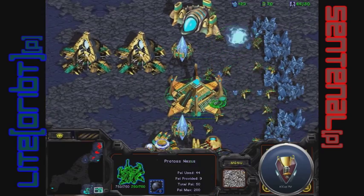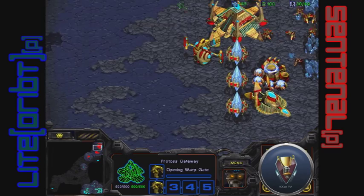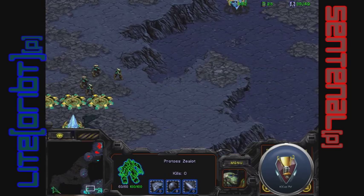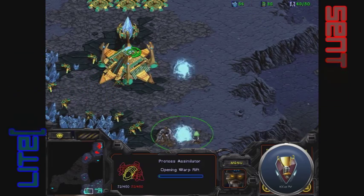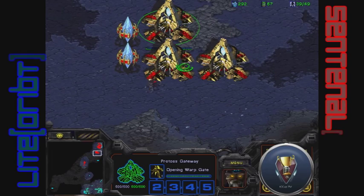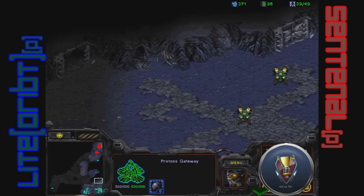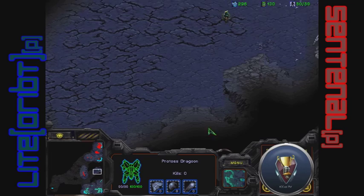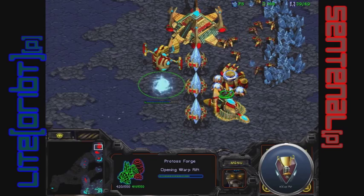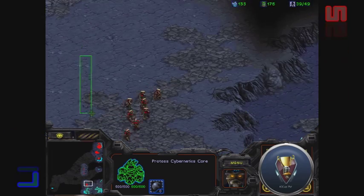There's even a defensive cannon here, so DT harass really won't do much. He'll probably get the DT anyway — the philosophy being if you can spend 300 minerals to completely destroy your opponent and have that option to possibly end the game outright, why not? His opponent didn't have detection. He's also getting dragoons for a potential shuttle drop, but he'll be getting his expand really late. He'll finally be getting his forge up, so he'll be far behind if the DTs don't guarantee damage. That's a lot of cannons — he's playing it very safe right now.